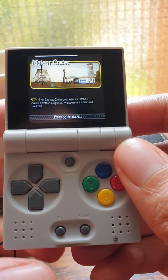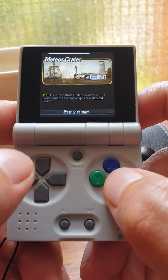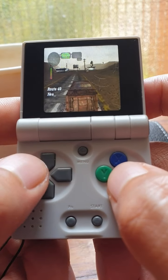Each sub-weapon has three sub-combos. For example, guided missile has up-up-right, up-up-left, up-up-down — or I believe it's up-up-up. You can just press L2 to fire them, but it's no fun. It's nice if you memorize the combo.